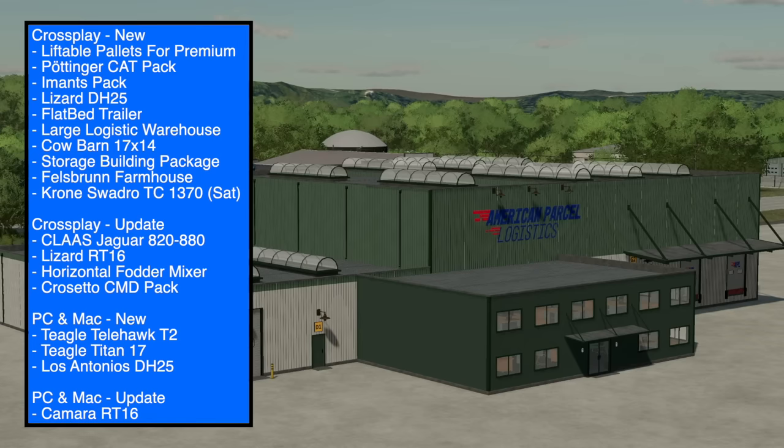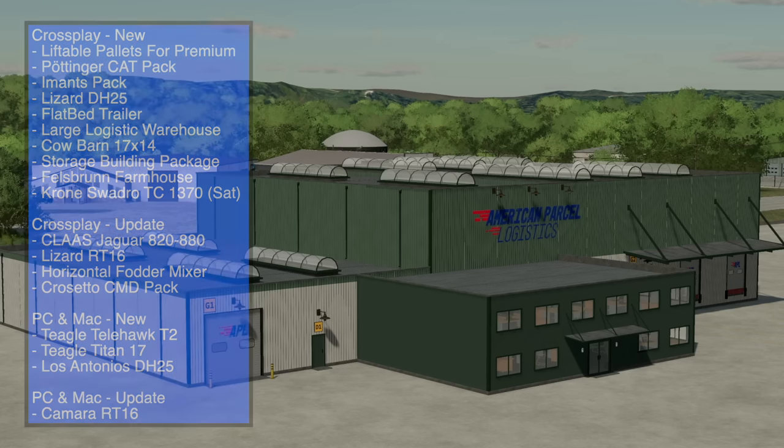Hey, what's up guys, it is DJ. We've got some new and updated mods to take a look at today for Farming Simulator 22. Early mods on a Monday — in total 17 mods were released. All platforms got nine new and four updates, PC and Mac players got three new and one update. We're going to take a look at all the new ones plus customization, review every mod that got an update, and check out the Chrome Swagger that released on Saturday.